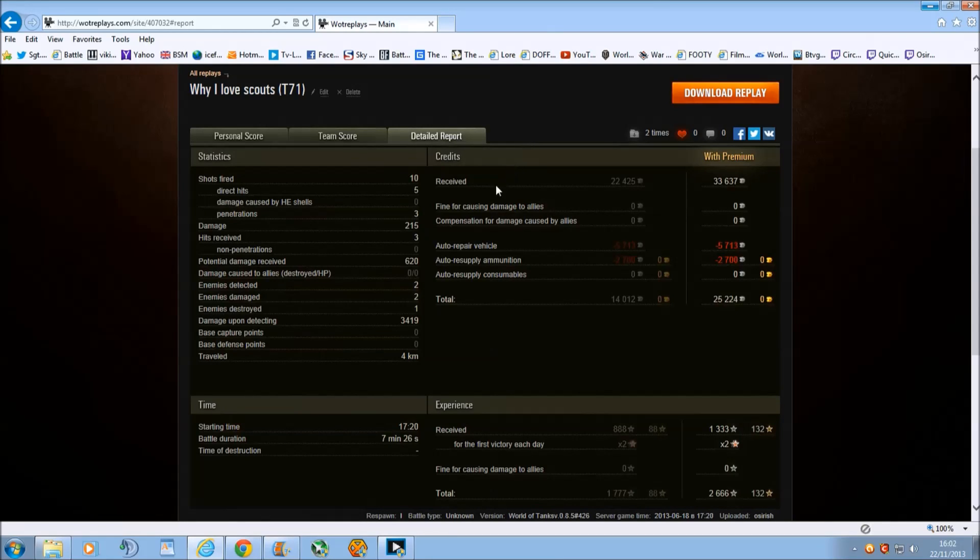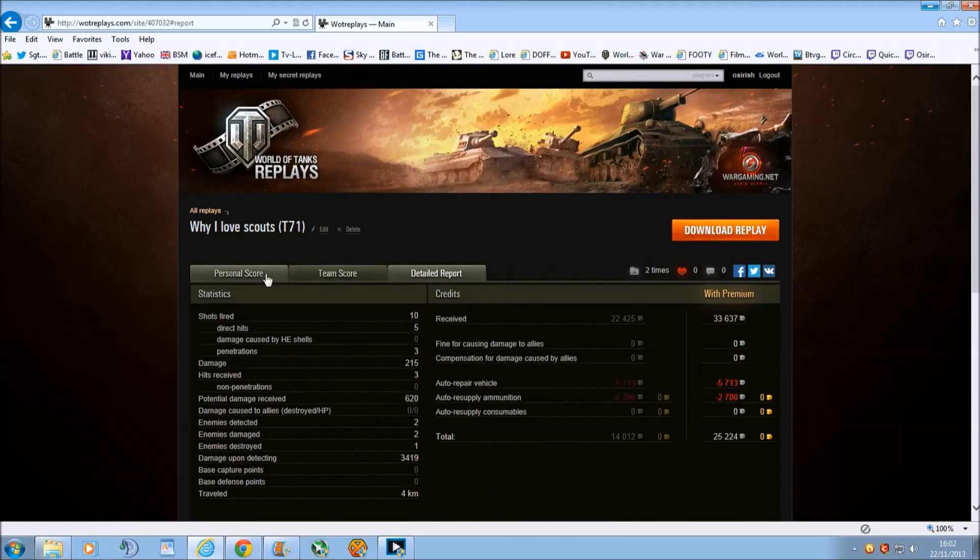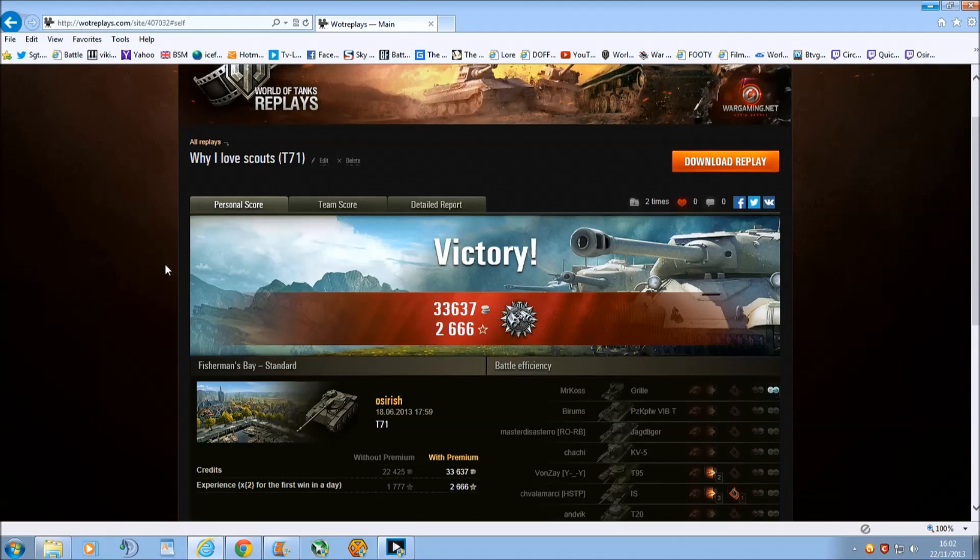How did we manage to come first? It wasn't due to damage — we didn't do any. It wasn't due to enemies detected — there were too many scouts. It was down to spotting damage: we managed to do 3,419. I've done spotting damage games much higher, but it was enough to come first in this game. We made a healthy profit after repairs and ammo of 25,000 credits, and 1,333 base XP doubled to 2,666 with premium. It was a fun little game and I think it demonstrates a marked difference between passive and active scouting.